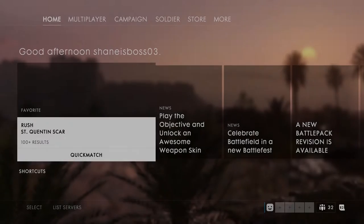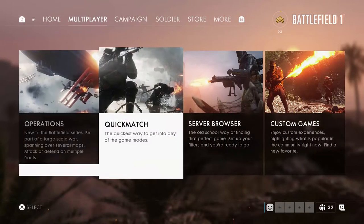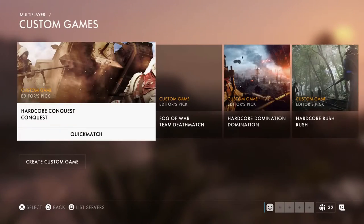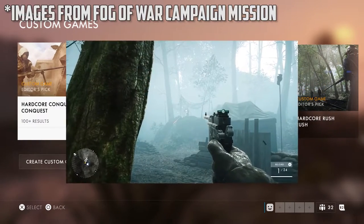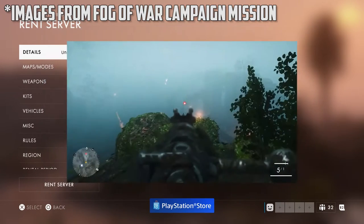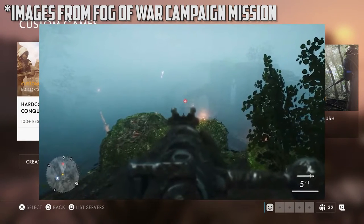From there you can use the quick match ability for Fog of War, which is a new custom game mode. Hardcore is basically 200% bullet damage — it's not reduced health like previous Battlefield games, it's 200% bullet damage. Fog of War is basically hardcore, but there's just a ton of fog on all the maps. A bunch of people have enabled pistol only and cool stuff like that, but that's what hardcore is right now.